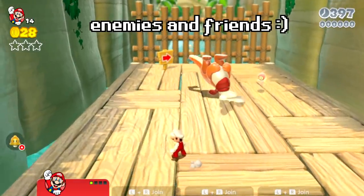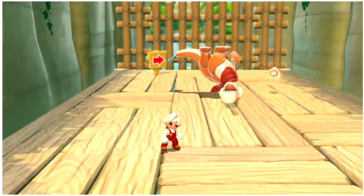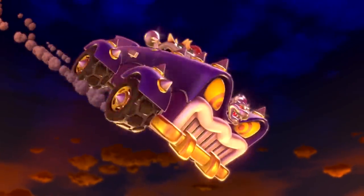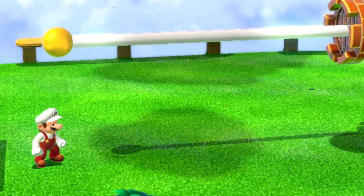In Super Mario 3D World, enemies can sometimes behave in some very unique ways if they're upside down. Today, I'll show you the strangest things I've come across by trying to make every enemy and a bunch of objects upside down.